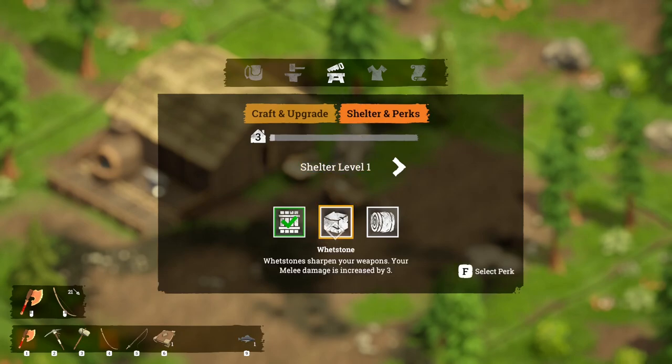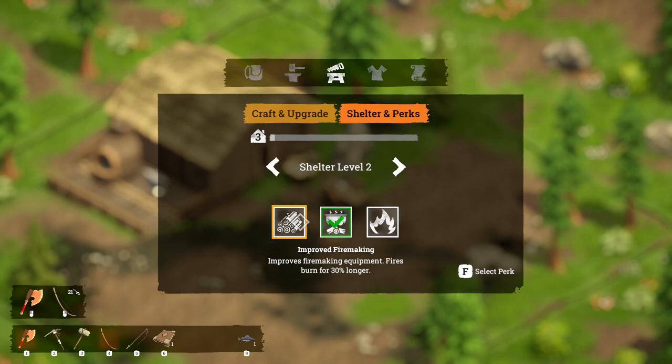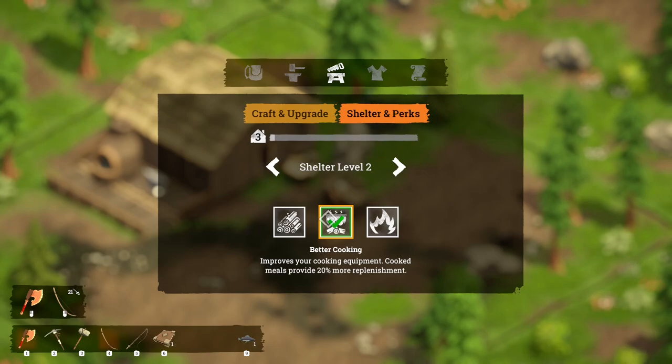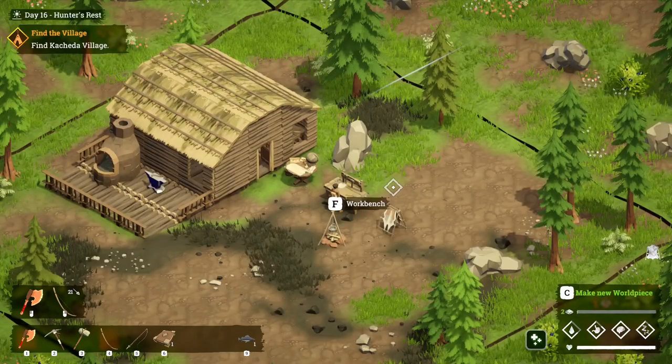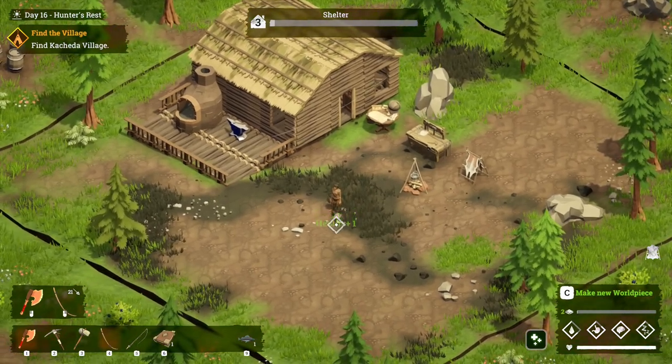So these are weak stones — sharpen your weapons, increase your melee damage. Fatigue: fires burn longer, restore fatigue. So if you're doing cooking I wonder if that's for the furnace as well — you probably want to switch to that. And then if you're going to make meals, maybe switch to that one because they replenish more health. Definitely switching between them seems like it's going to be a good idea.